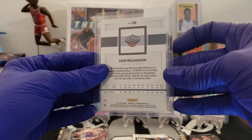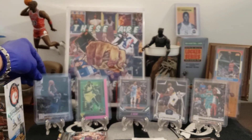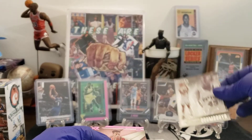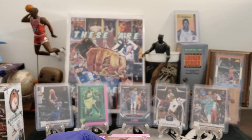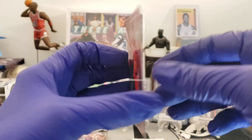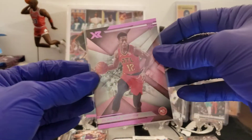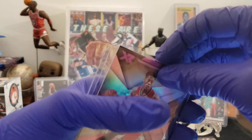Just hope the second blaster is just as good — all we can do is hope, folks. Zion on top of Zion. Sekou Silver Essentials — man, we've seen a bunch of those. Last card — DeAndre Hunter Pink XR rookie card. Beautiful.